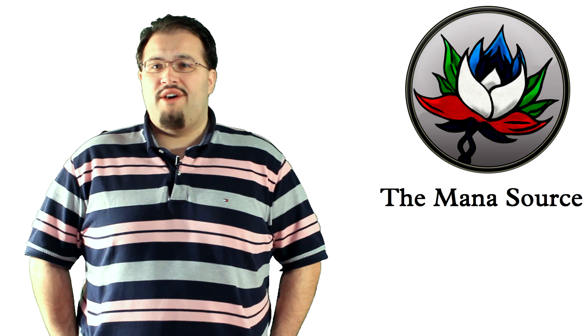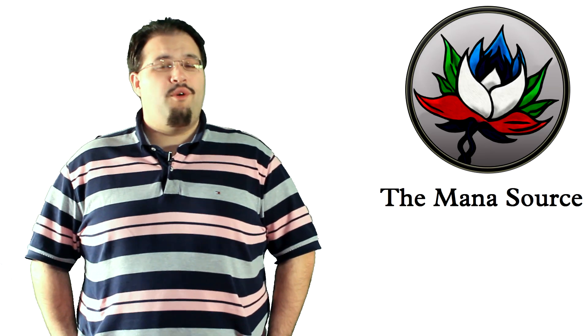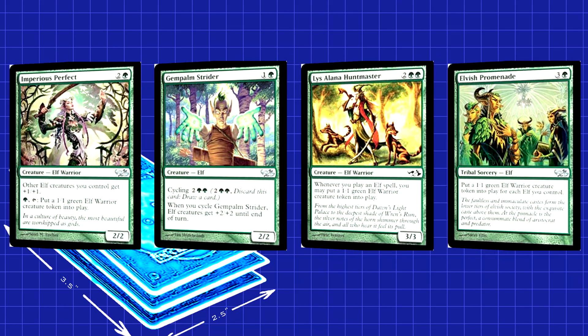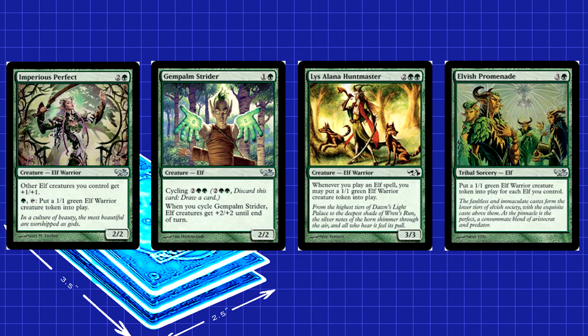The Elves deck of Elves vs Goblins is a pretty straightforward green aggressive strategy. There is a little bit of ramp in the form of cards like Wood Elves and the classic Llanowar Elves. Elvish Harbinger ramps mana and also searches out a specific Elf — pretty solid given the number of one-ofs in the deck. However, the deck mainly focuses on swarming the enemy with tons of smaller Elves rather than ramping into huge threats. To that end, you have a pair of Imperius Perfect as Lords. You also have Jempom Strider, which you can cycle to pump all your Elves.